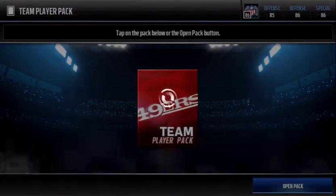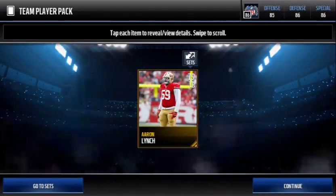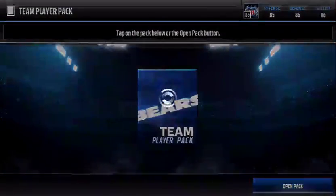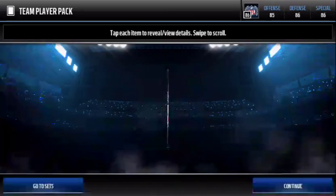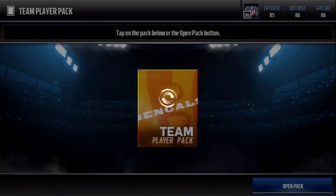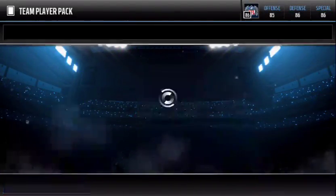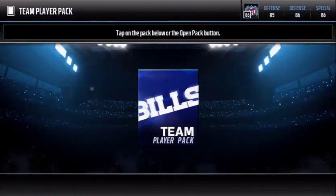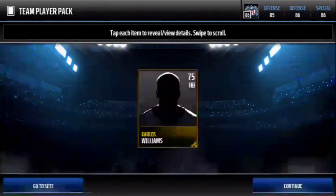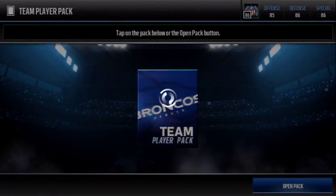Let's start off with the 49ers. And we get a 79. Not bad. Let's see if we can get some over 80s. 76. I don't actually know if you can get some meat in this by opening these packs, so we'll just have to see. 79. 75.